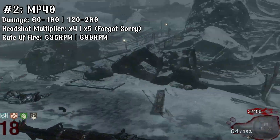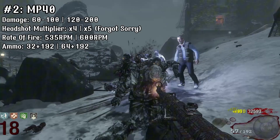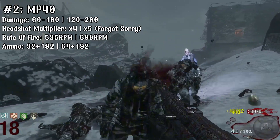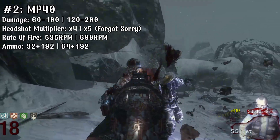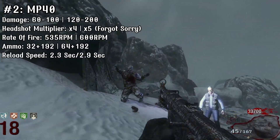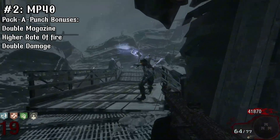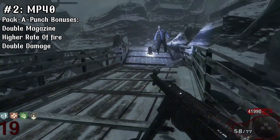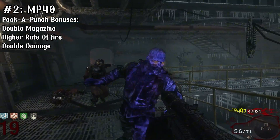It doesn't shoot too slow but not so fast that you feel like you're burning through ammo. The max mag size is quite nice at 32 and 192 in reserve, which for early rounds is actually quite high but falls off pretty fast. When upgraded you get 64 in the mag and the same 192 in reserve. The reload speed looks slow but is actually quite fast at 2.3 seconds, or 2.9 when empty. Realistically you can put the MP40 or the number one weapon at the top depending on your playstyle — if you upgrade it, you can keep it to a decently high round.